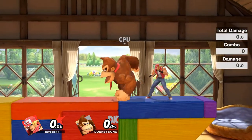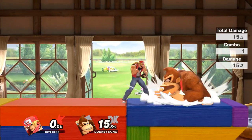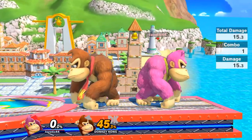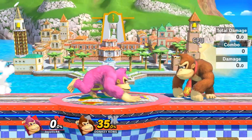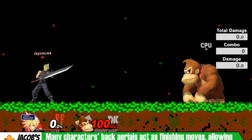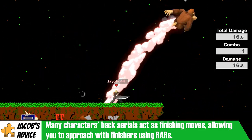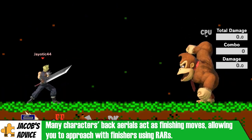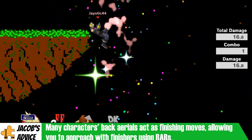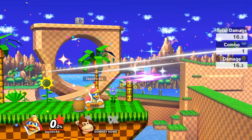Reverse arrow rushing will also allow you to cancel the turnaround mechanic of Terry, Ryu, and Ken. Even at high percents, Corrin's forward air is not necessarily great for killing, but with a reverse arrow rush you can use her more punchy back air to send your opponent even further. While Donkey Kong's forward air is devastating off stage, it doesn't help him much in neutral, so being able to quickly reverse arrow rush a back air can be incredibly important while on stage. Cloud falls under a similar category — his forward air is a great finisher, but it leaves him quite vulnerable if he whiffs. Cloud's back air is a lot quicker and safer, and it sends your opponent in an optimal direction when trying to edge guard them. This is probably the most difficult technique in this video, but with enough practice you'll be able to master it.